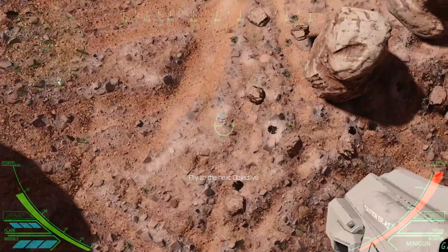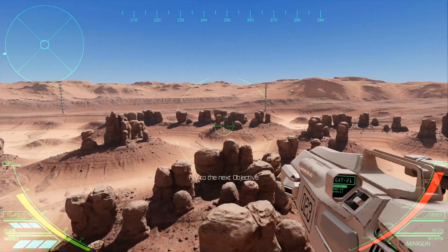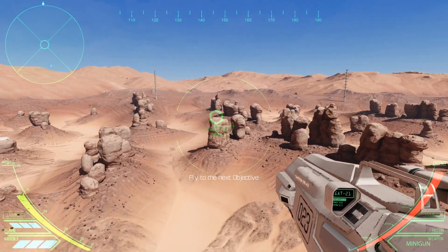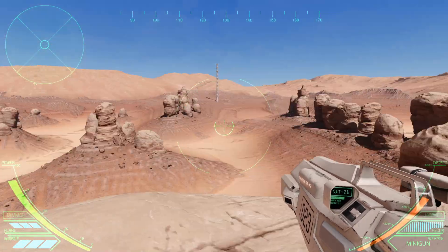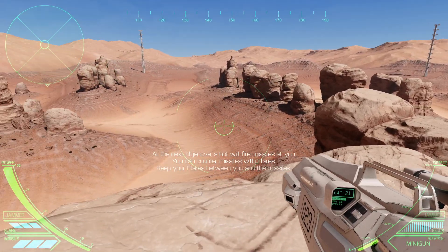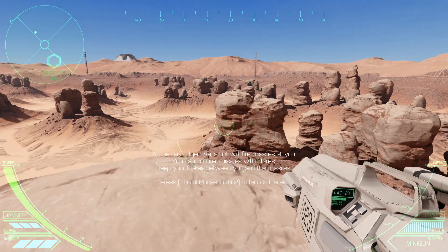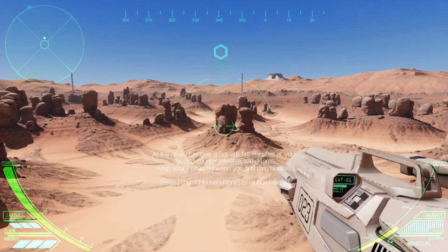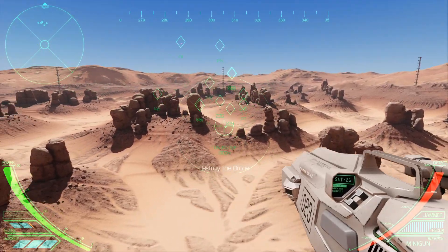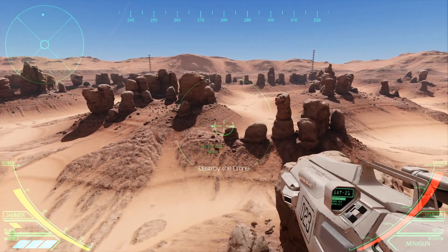There's a little bot right there. I see it right there. Where am I looking? There it is. I saw a little thing over there - I thought I had to go to that. We're here. At the next objective, a bot will fire missiles at you. You can counter missiles with flares - keep your flares between you and the missiles. Flares are out. I did it!